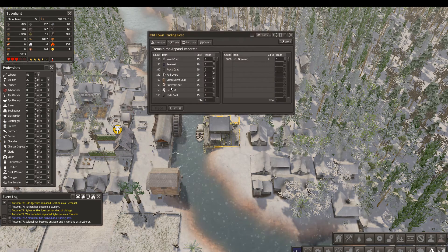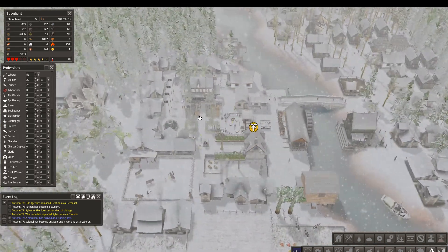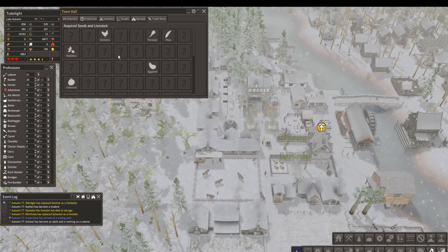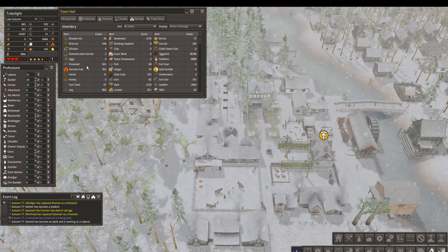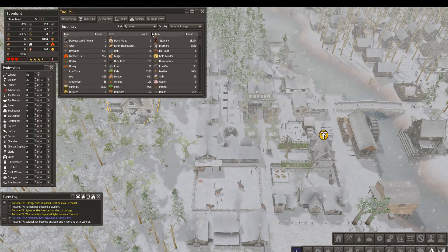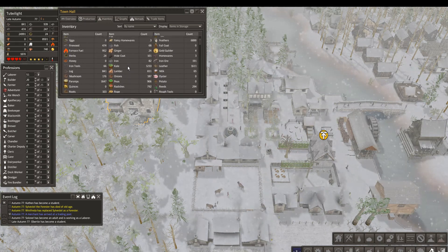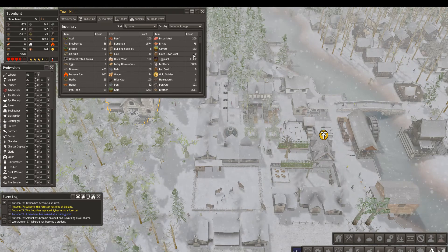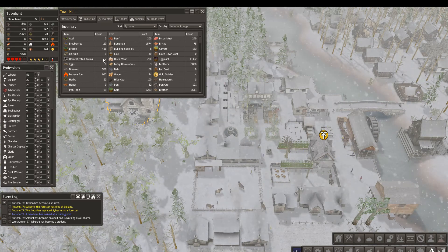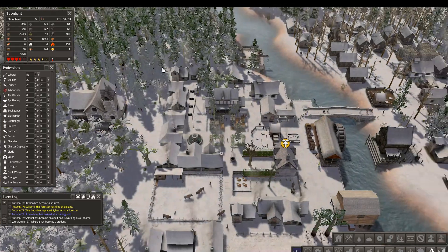Any more interesting things for sale? Nah. How much actual clothing do we have? That's an interesting question. We can do by name — and then what are we actually making? Rough clothes? Somehow we ended up with two domestic animals; I have no idea how that happened. Hide coats at 100, so we're all good on that.